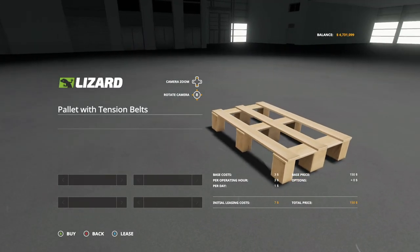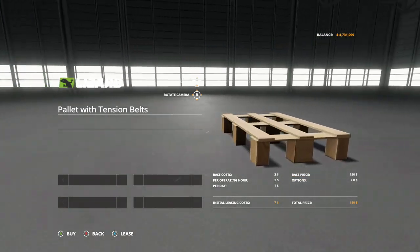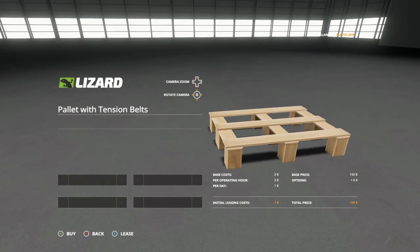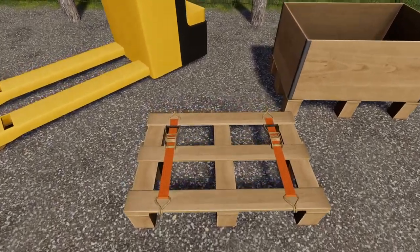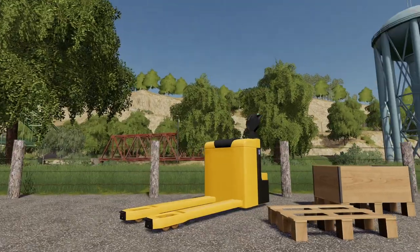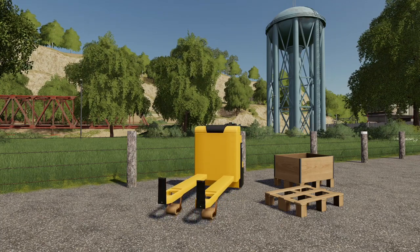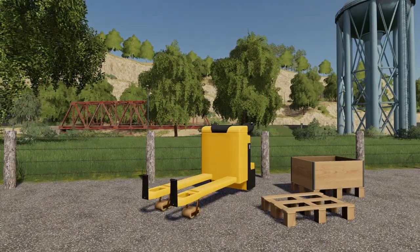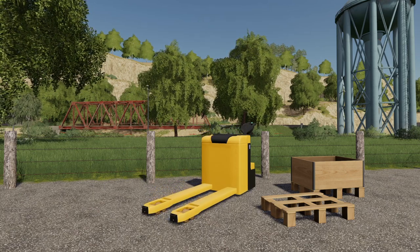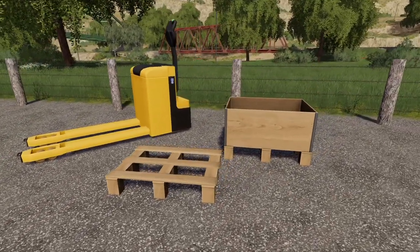Now let's say you've got something that maybe you can't use the pallet with, or maybe you need to use this — you can use the pallet with tension belts for this. There's a couple other mods like it out there, but this comes with the pack and matches perfectly. Here's what I was talking about with the stoppers. When I go to unfold this, see those pieces that come up in the front — they prevent any pallets from coming off the front whenever you're moving them around. So just keep that in mind. That is something you're definitely going to want, otherwise you're going to drop everything.